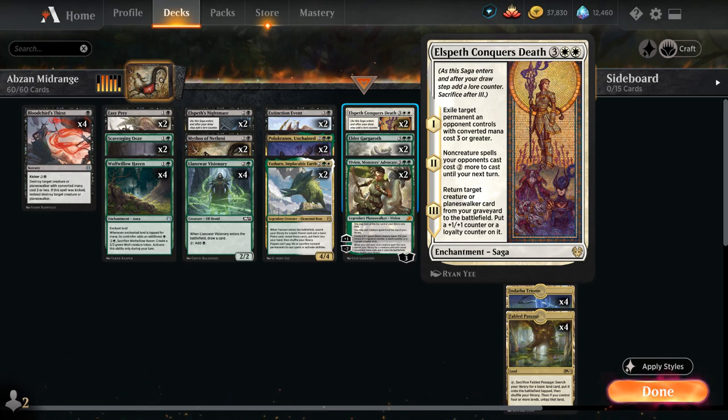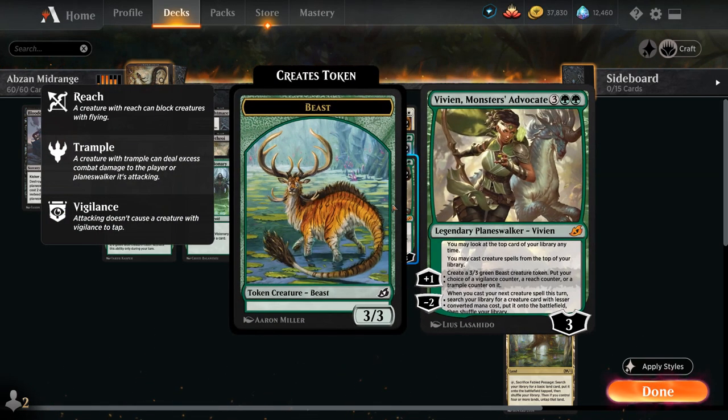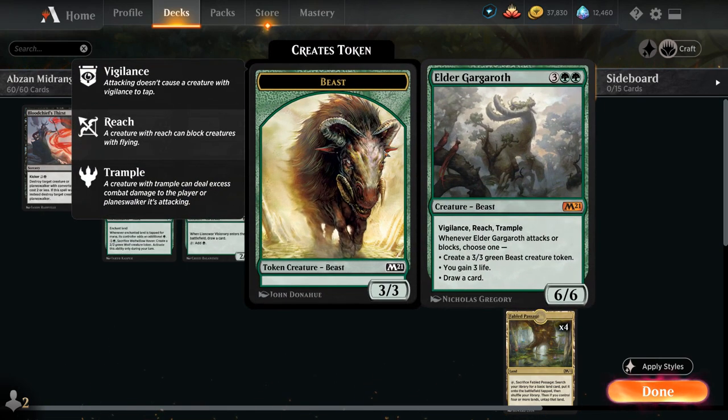We've got a few planeswalkers in the deck as well, with 2 copies of Vivian Monsters Advocate, which can provide card advantage with the passive ability letting us play creatures off the top, can make beast tokens with the +1 with our choice of Vigilance, Reach, or Trample. And then we also have 2 copies of Elder Gargroth as another powerful 5-drop we can ramp into a turn sooner. It's a 6/6 with Vigilance, Reach, and Trample — when Gargroth attacks or blocks we either make a 3/3 beast token, gain 3 life, or draw a card.